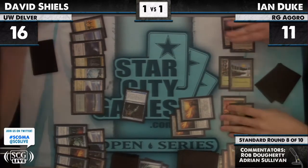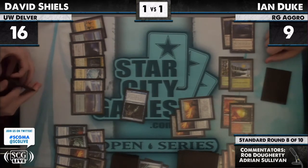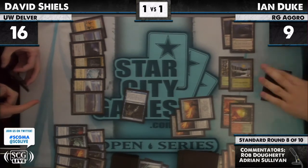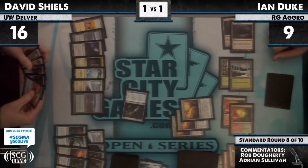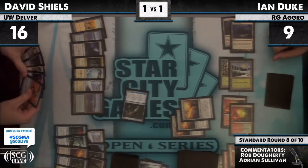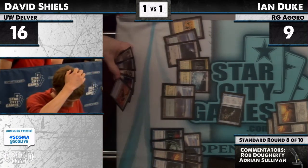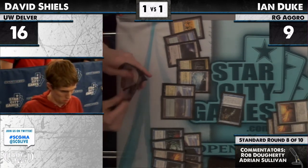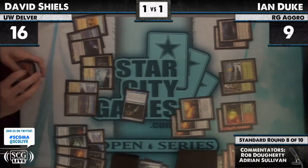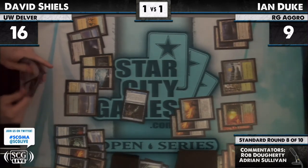Some people have end-of-your-turn-itis — instant means as late as possible. Ian seems to be playing pretty carefully around permission, so I don't think he would miss that one. David is thinking about perhaps just dropping the Sphinx. The other option is to sit back with another Restoration Angel — that's not too shabby. He can have seven mana, lay the Angel, use it for a trick, still have Mana Leak up. His opponent is down to nine, so I think the patient play is the better one.